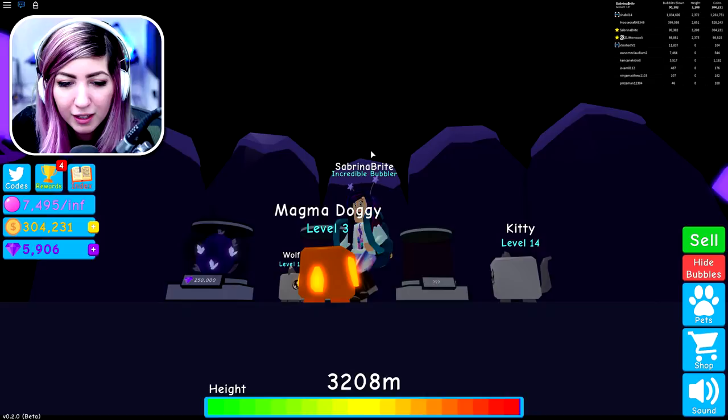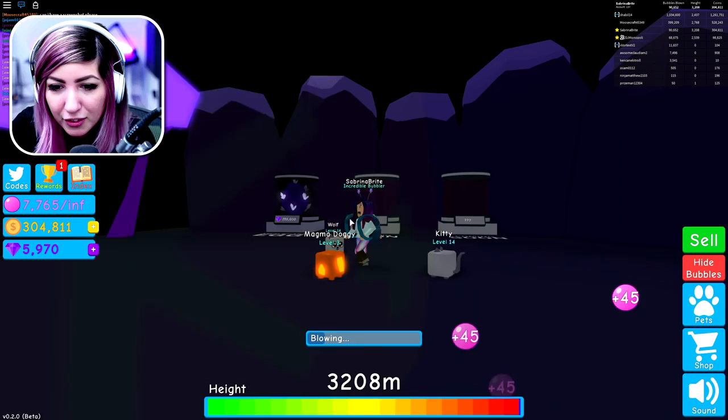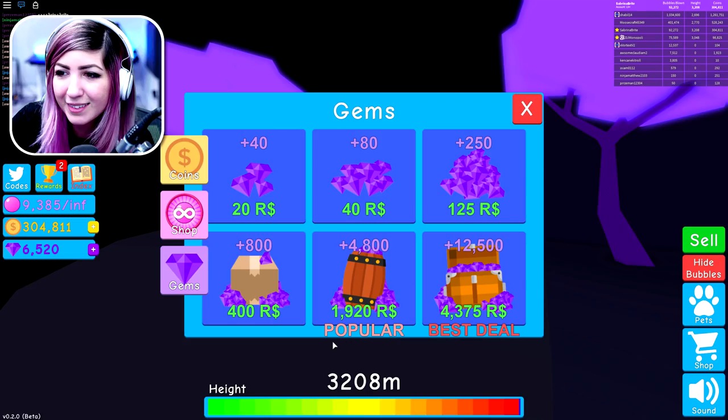Bubble hide button so you can hide your bubble. Lock your pets so you can't accidentally delete them. Trading is coming soon — we gotta get pets. It's 250,000 gems. We can do it! I have 5,000 gems — how the heck are we supposed to get that many? You'd have to spend 87,500 Robux to pay for this pet.